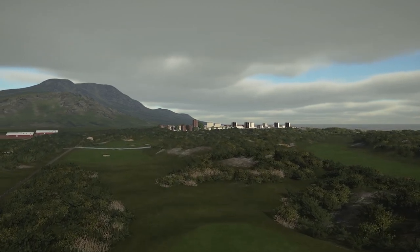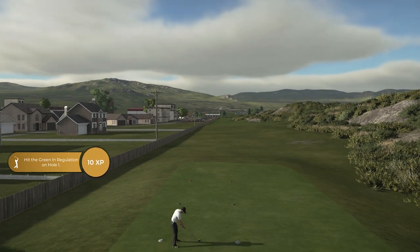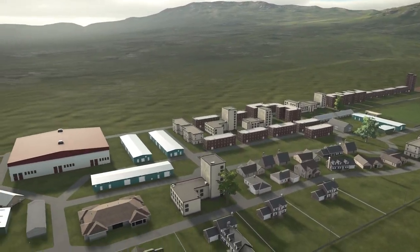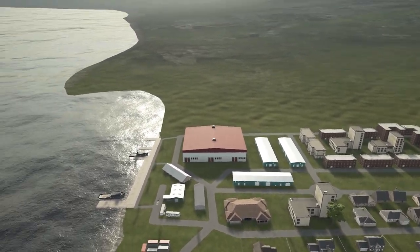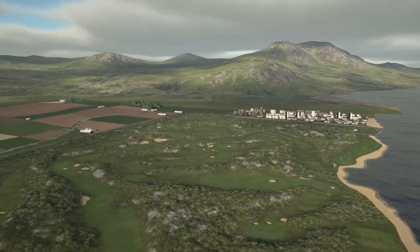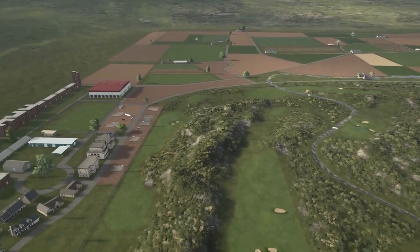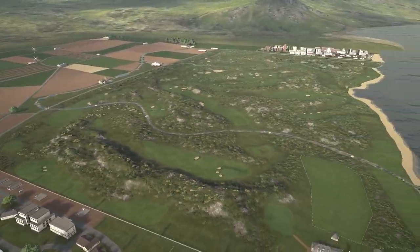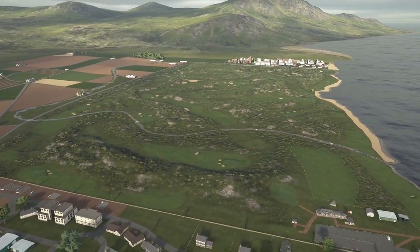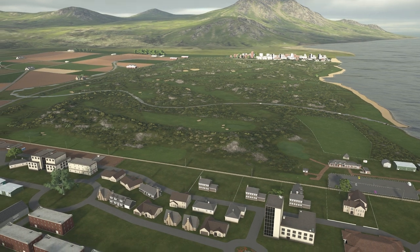It's a links style course but you also have cities surrounding it — the coast, a city in the backdrop to the back right, and farmland out to the left. It is such a cool plot of land, and the planting is just amazing. There are bushes everywhere and I don't know how the designer fit all this onto the course. There's not a lot of water or trees to worry about.